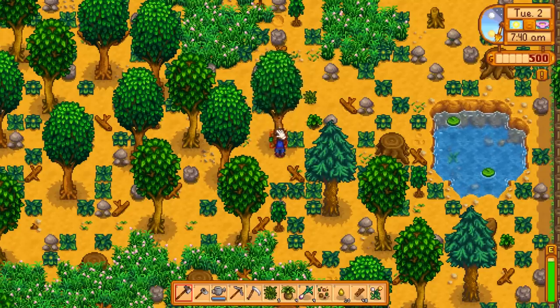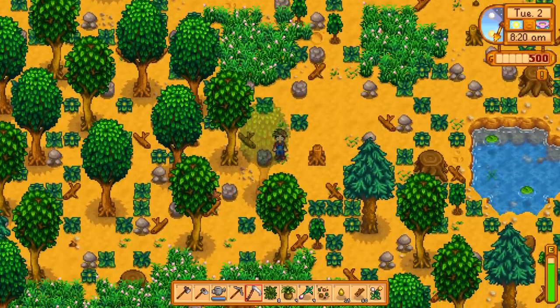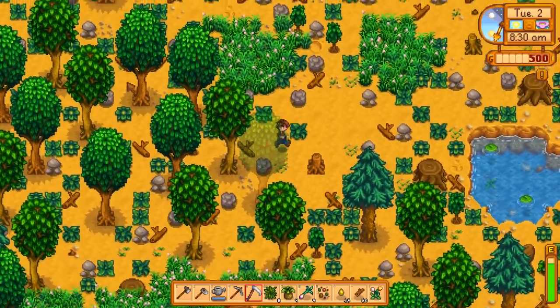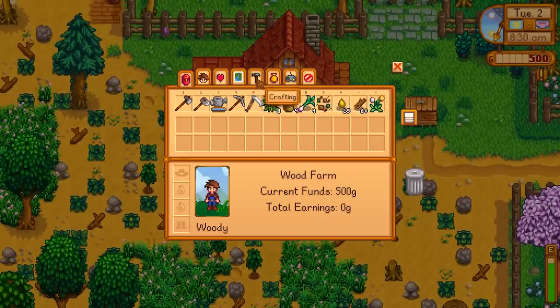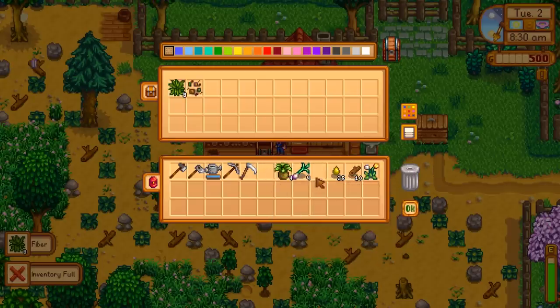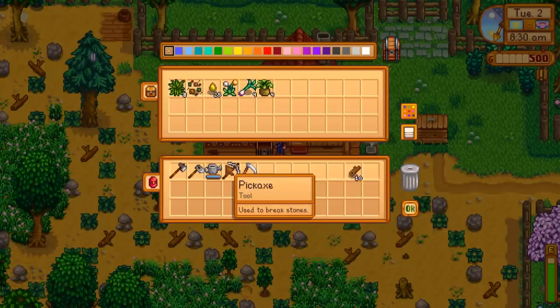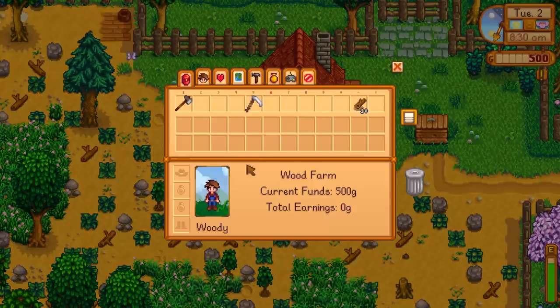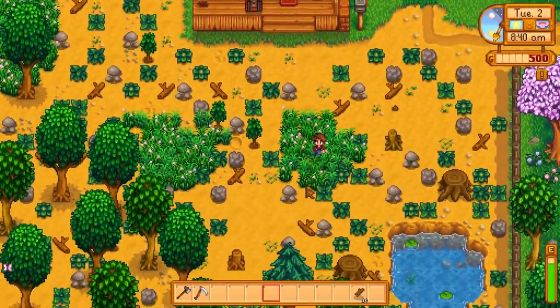Tree number two — hopefully we'll get lucky. You can see the different varieties of trees; the maple tree and the oak tree look very similar. You can tell the difference by the leaves and the color of the trunk. We have 50 wood, so we're going to make a chest to start storing things. We'll keep the wood and most tools on us — take the axe and the scythe so we can clear weeds and continue chopping wood.